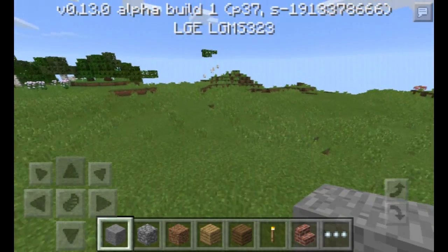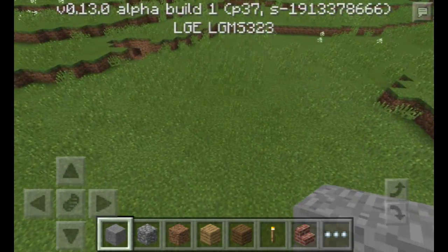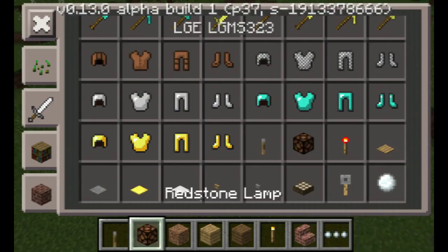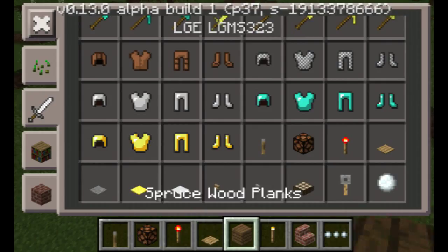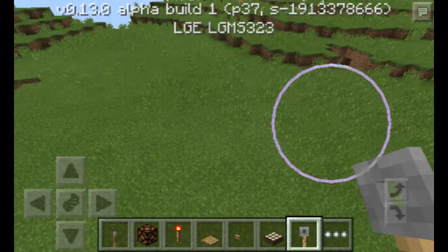Some of you may know they have added redstone in this update. They've also added a new mob which I will be showing. But first of all, they've added redstone — lever, redstone lamp, redstone torch, wooden pressure plate, stone, gold and iron, wooden stone button, daylight sensor, and a tripwire hook.